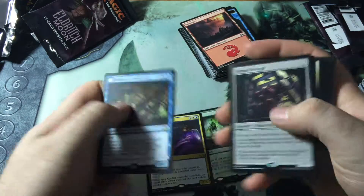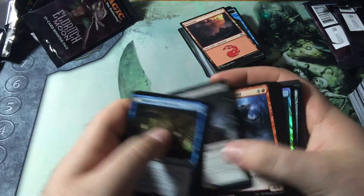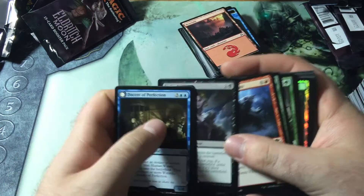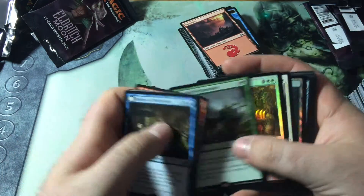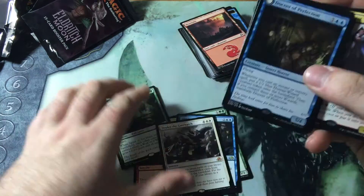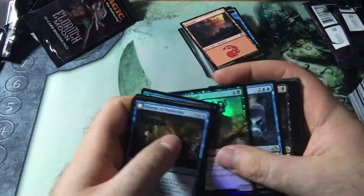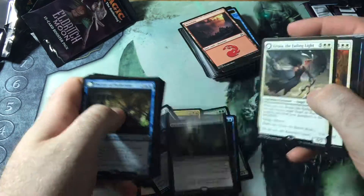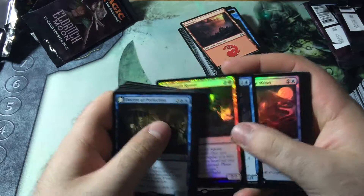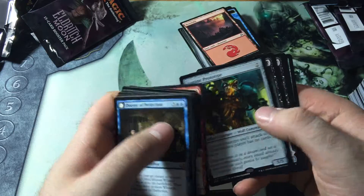Out of this box I like those. I like the art on Oath of Liliana, but I don't think I'll ever end up playing it. Deploy the Gatewatch is a Mythic — I don't care about that one. I like Bloodhall Priest, Elder Deepfiend, Dark Salvation. Not caring about Mirror Wing or the Decimator.